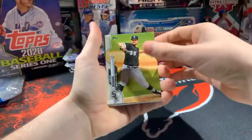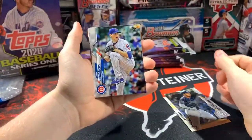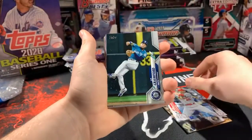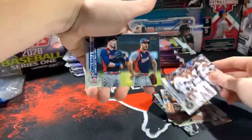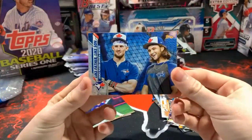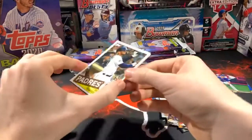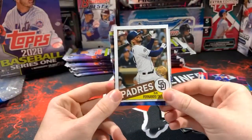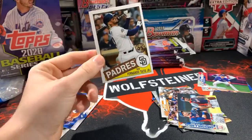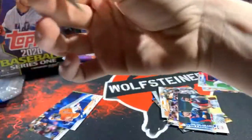Carlos Rodon, Hunter Renfroe — nice card, love that jersey. Kyle Hendricks, Christian Yelich, league leaders insert, Paul Goldschmidt, J.P. Crawford, Kevin Pillar, Milwaukee Brewers. Oh look at that — there's a nice Bo Bichette and Cavan Biggio insert, and right behind it is a Fernando Tatis Jr. 35th anniversary stamp! That is sweet — beautiful Tatis Jr. with the green background, not numbered, but still a beautiful card.